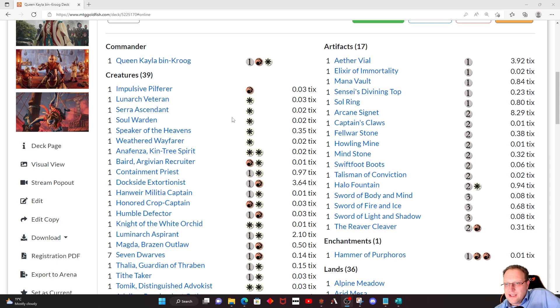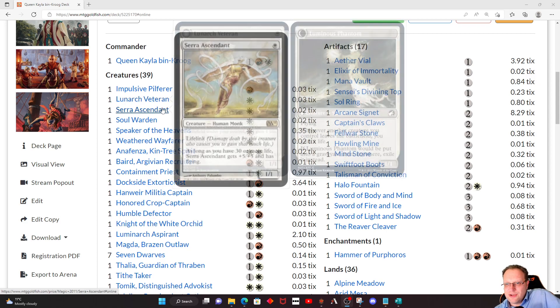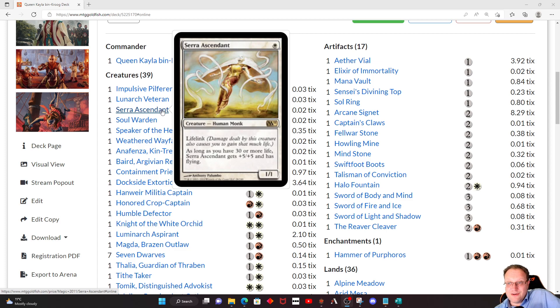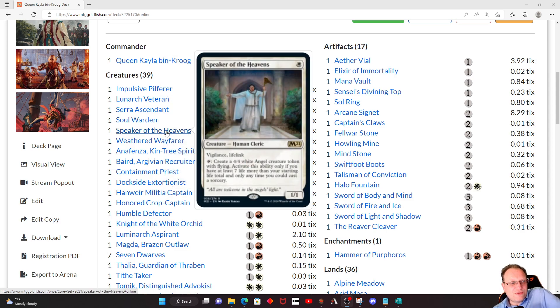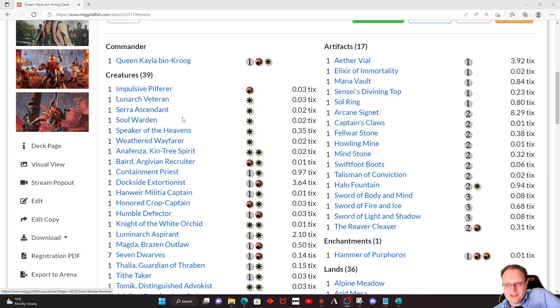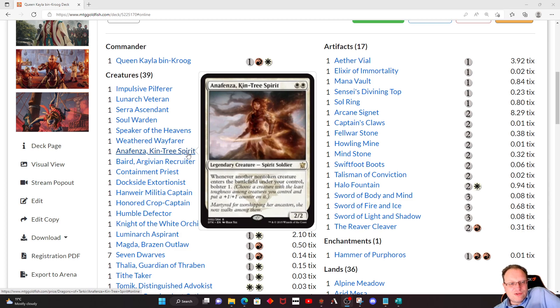Without the Queen: Impulsive Pilferer helps with treasure when it dies. Luminarch Veteran gains some life. Serra Ascendant takes advantage of that life we're gaining — turn 1, 6/6 flying and lifelink, because they still haven't errata'd it for EDH. Soulwarden helps us gain some life. Speaker of the Heavens makes us Angels when we get above 7 life. Weathered Wayfarer goes and finds a land card, nice way of thinning your deck out. Anafenza makes our creatures bigger, getting that extra +1/+1 counter since our creatures are topping out at 3 drops and will be quite small.